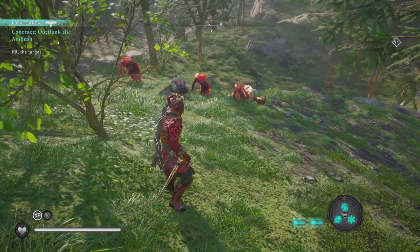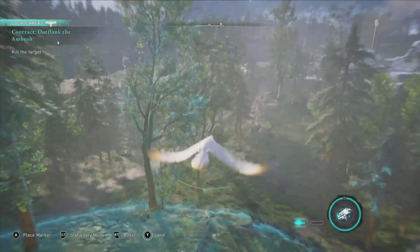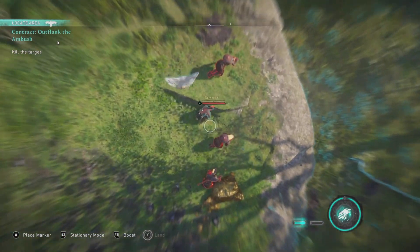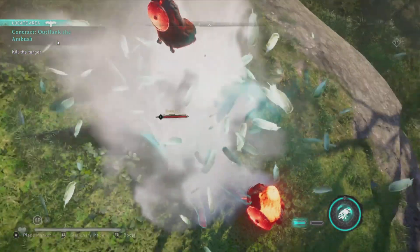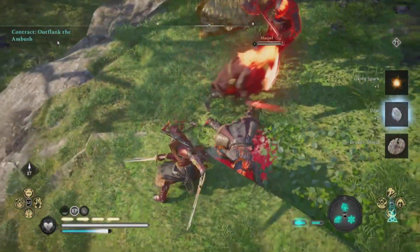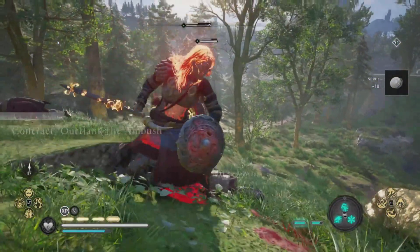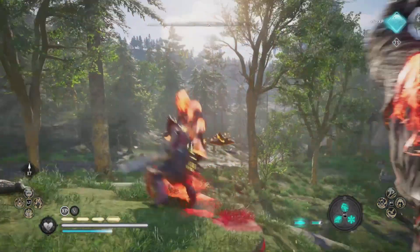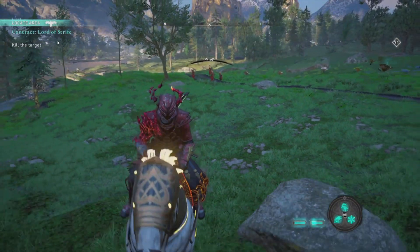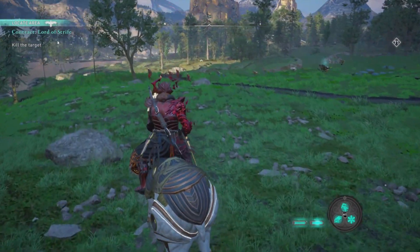We have Outflank the Ambush. In this one we just have to take out the one target, but we'll also take out the rest of the people as well, just for fun. We start off by attacking from the sky, which instantly kills the target. That gets you 5 opal and 300 XP for the kill, then you loot the remaining silver and items.